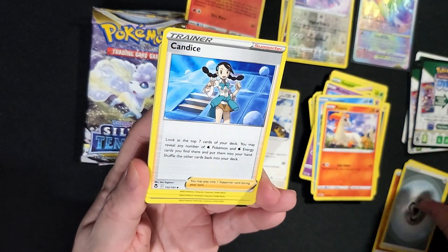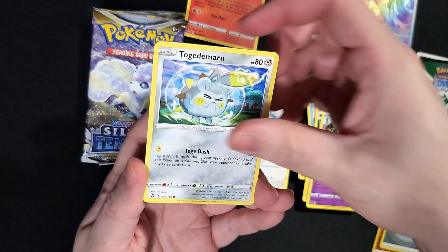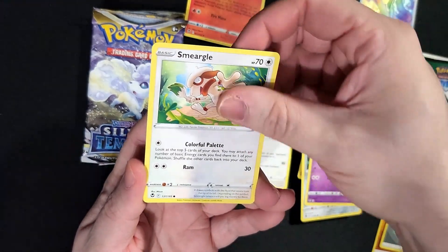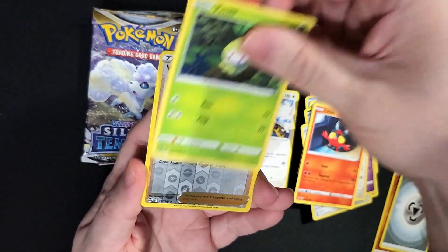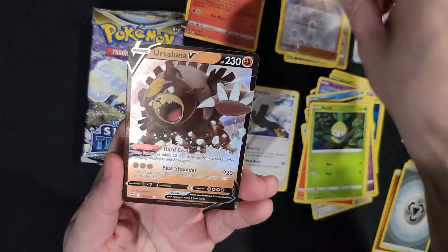Steel Energy, Candace, Krakarak, Behian, Togedomaru, Esper, Smeargle, Litten, Petalil, Worker Reverse, and Ursaluna V.